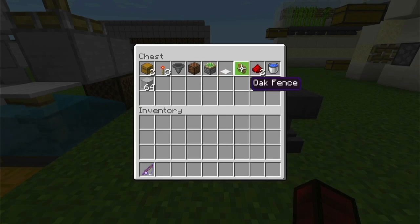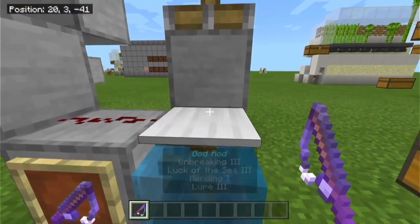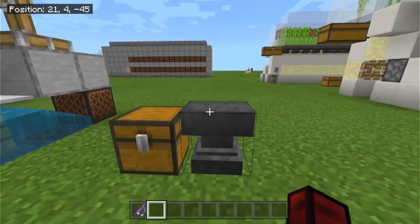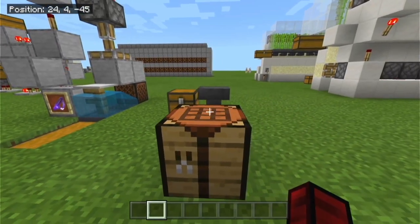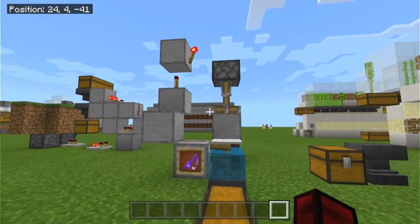You'll also need one fence post — it doesn't matter what color or type, but it has to be a fence post, not a wall or anything like that. You will need two redstone, a water bucket, and any type of block. You will need a fishing rod. The best type has Unbreaking 3, Luck of the Sea 3, Lure 3, and Mending. Mending is probably the best enchantment to get so you can AFK overnight without the fishing rod breaking.